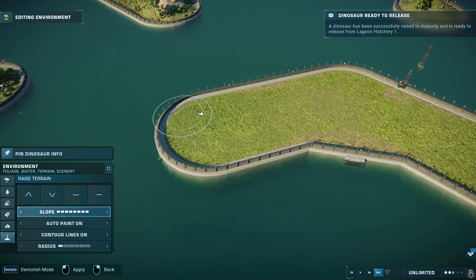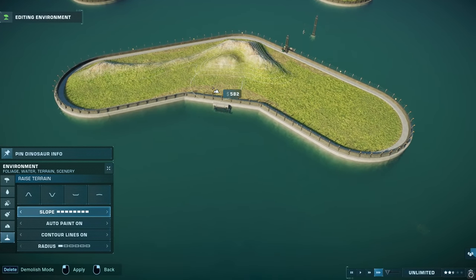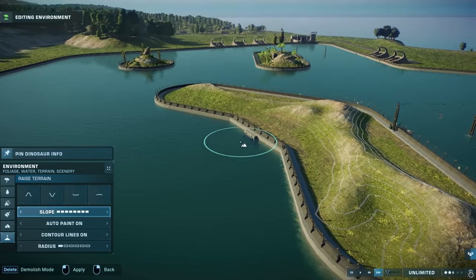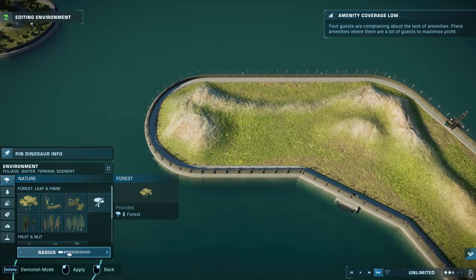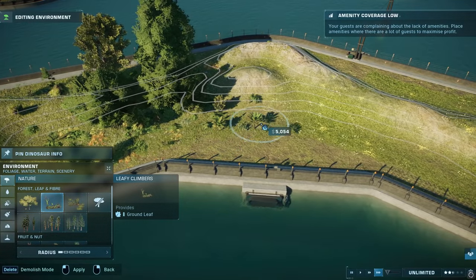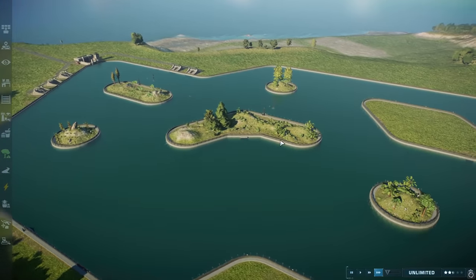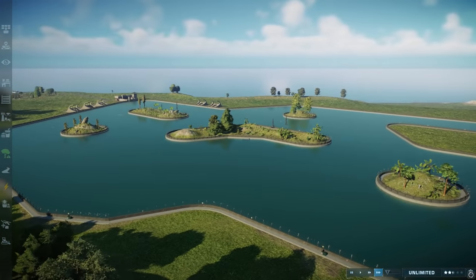The more space you have the better you can create your enclosures to look. You can turn off auto paint — I just have it on because it adds a little bit more texture. This next section is going to be for Pachycephalosaurus, so we'll create some raised areas and put down a few trees for them as well. Don't forget when doing these enclosures to put down food for your dinosaurs because I tend to forget. Here's your reminder to put down food. You could also make a huge space and put down sauropods — some Dreadnoughtus, Mamenchisaurus, something like that — it would be pretty cool.